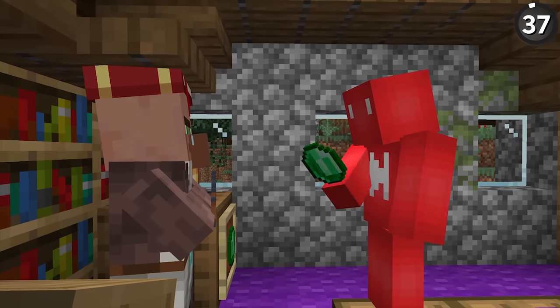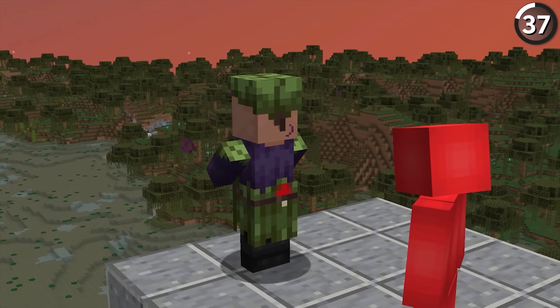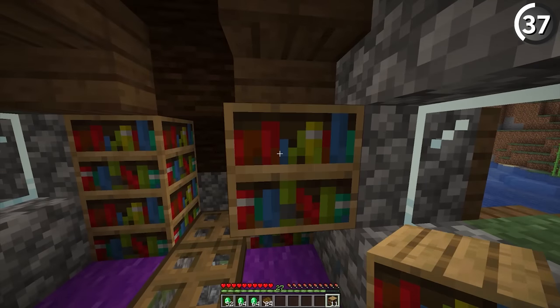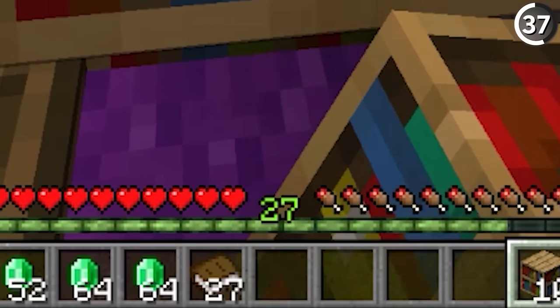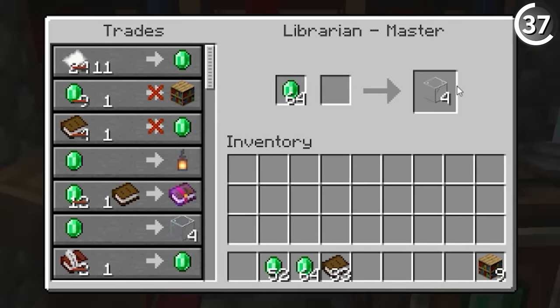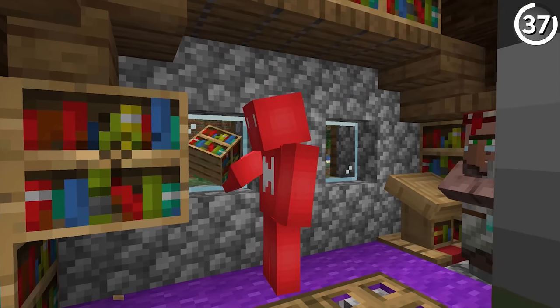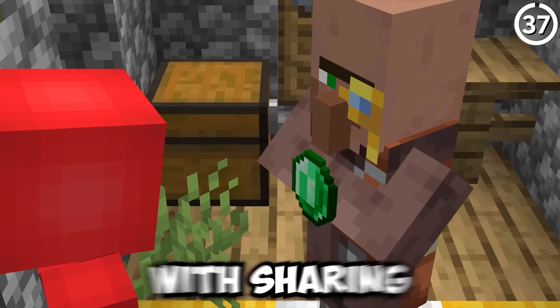Here's how to turn a librarian villager into an infinite emerald farm. After repeatedly zombifying and curing that villager, you can get it to sell one bookshelf for one emerald. Then take that bookshelf, break it on the ground, and it gives you three books you can sell back to the villager for one emerald apiece. At that point, you're basically tripling your money every time you talk to the villager. While it might seem like we're manipulating it, the villager clearly has plenty of emeralds, so maybe it's fine with sharing the wealth.